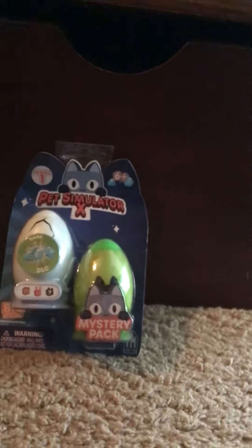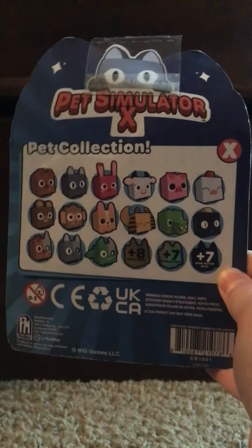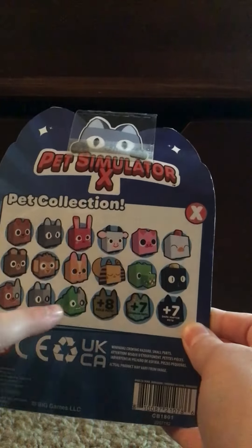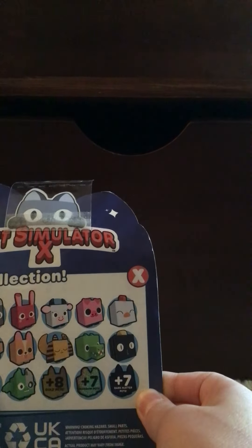Oh, I see it in there — right there. Okay, let's get this. Looks like we got the basic crack aid. We're just gonna put this there. So it came with a rare code. Let's see what we get from this, and these are all the characters that we can collect. I believe I have a few of them — the cyborg dragon, the bear, the monkey, and the dog.